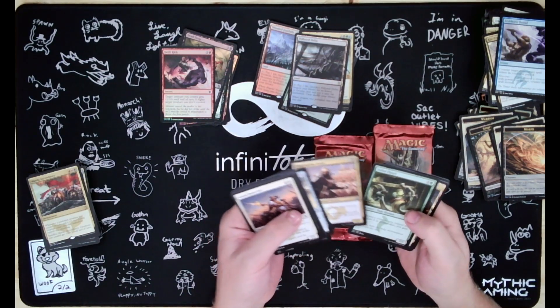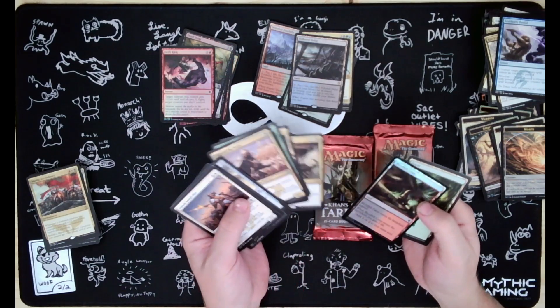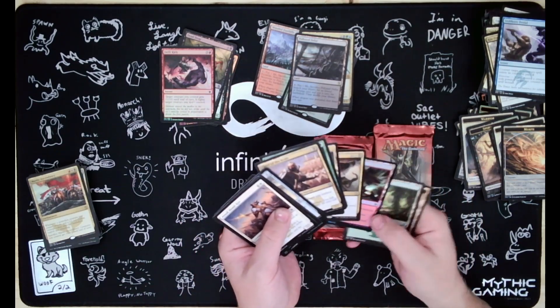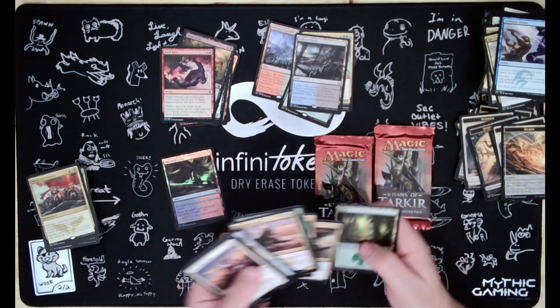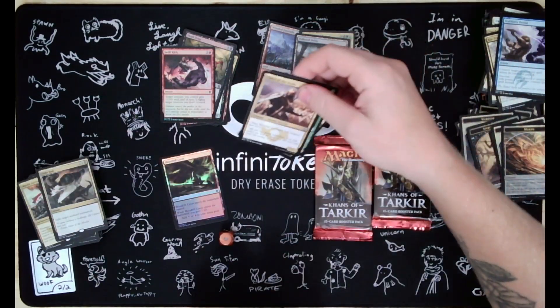Chief of the Scale, Salt-Eye Flare, Nomad Outpost, Utter End, and a Foil Bloodfell Caves. I saw the foil and I saw the red and I'm like 'oh did we do it, did we get a foil fetch?' But no.